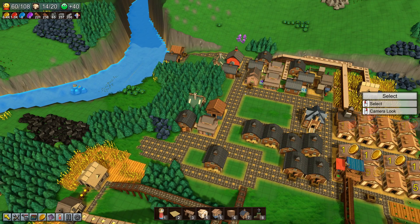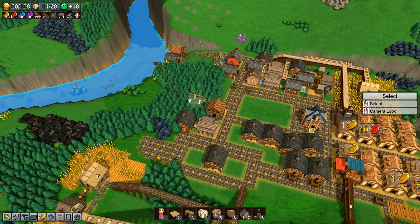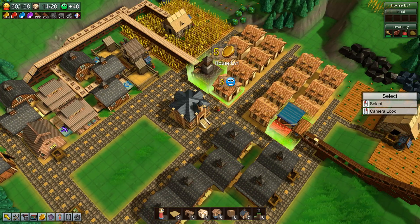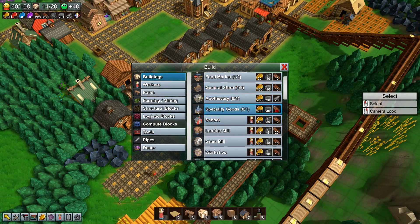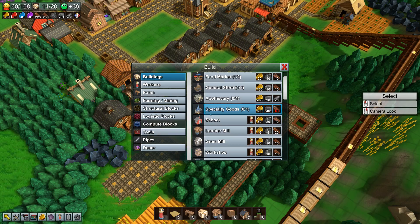We could automate the delivery — we could have like three conveyor belts coming from the top and delivering everything you need in order to make more conveyor belts. That would be interesting. You're getting fish just fine. Let's take a look at what we can do. New specialty goods — what do you do? Distribute and sell rare magical items to nearby houses. We're not dealing with that yet.